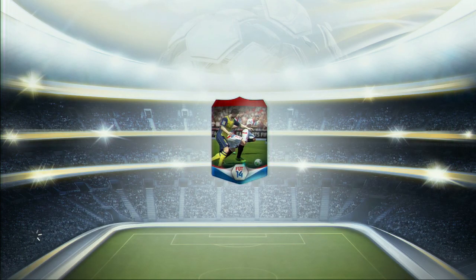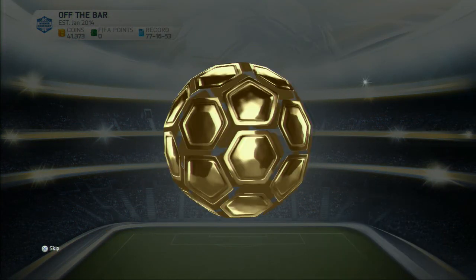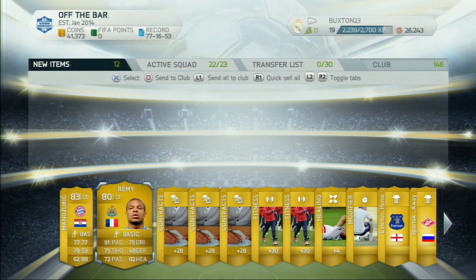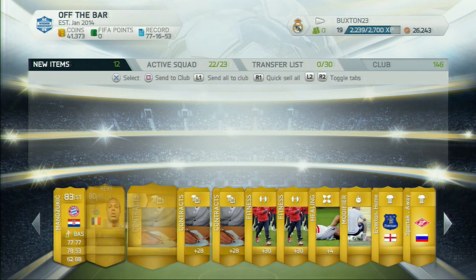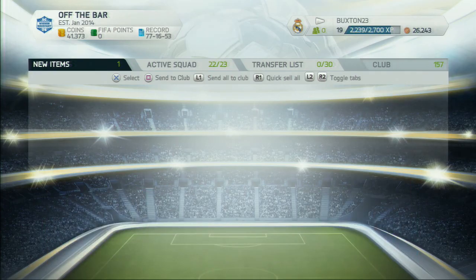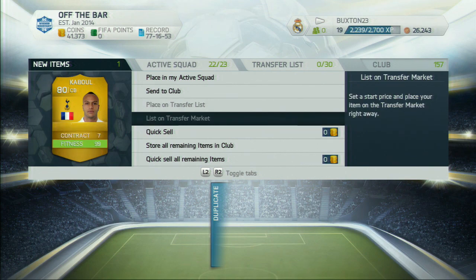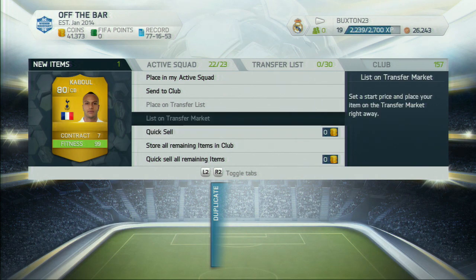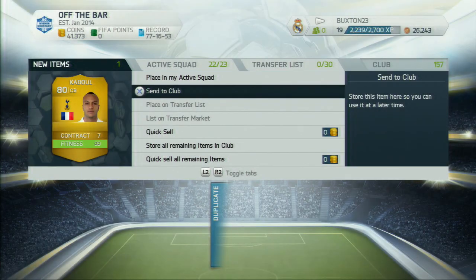This is our third pack — still Toure to beat in price and rating. Who are we going to get? We get Mandzukic, which is not bad, and we also get Remy, the same player we got on our other account. We also get Kabul, which is a bit strange — since he's a duplicate, all I can basically do is quick sell him, which is a bit disappointing. He hasn't got a better contract so I just have to quick sell him.